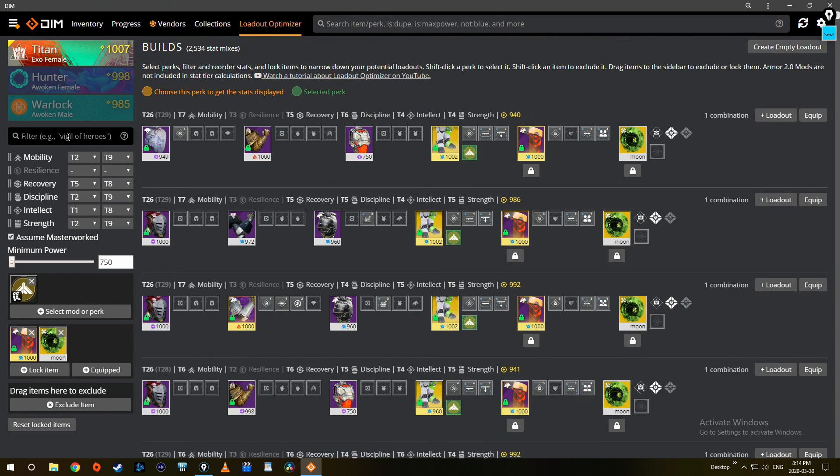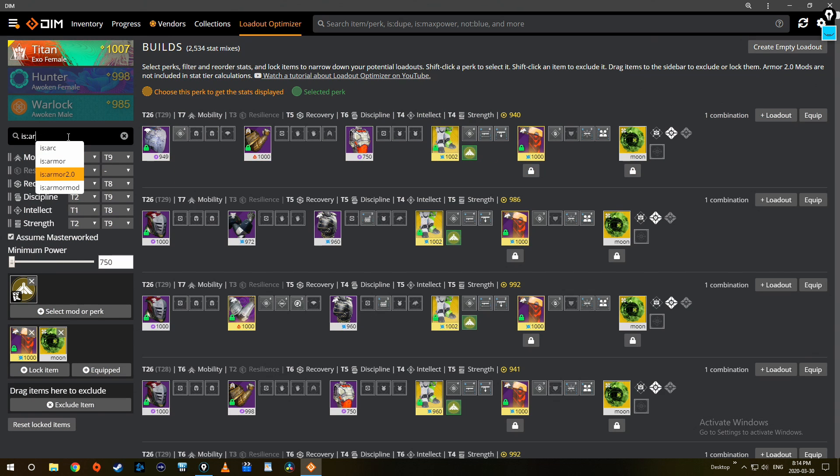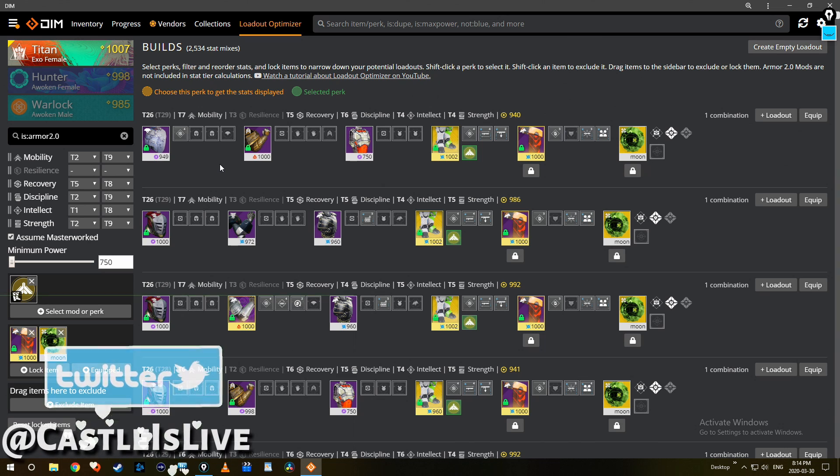Quick side tangent: if you're following along and you're getting a lot of year one armor because you're a hoarder, you can apply filters for that as well. Just type 'is:armor2.0' and it'll omit all the armor 1.0 pieces.